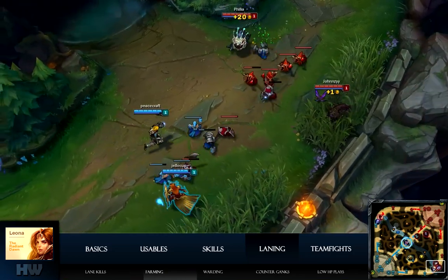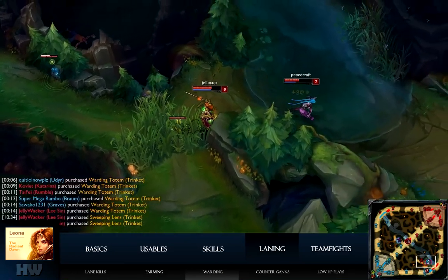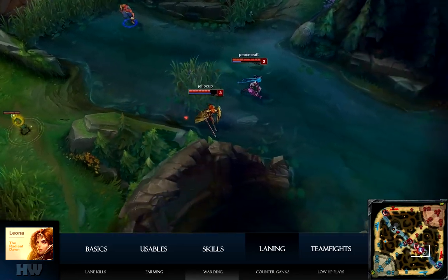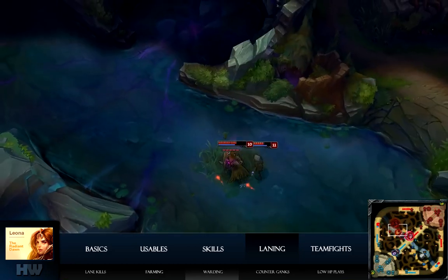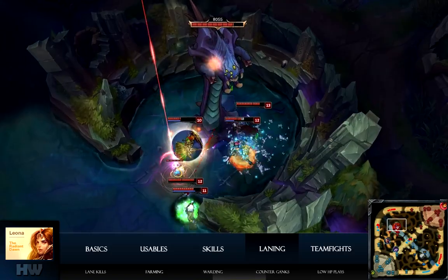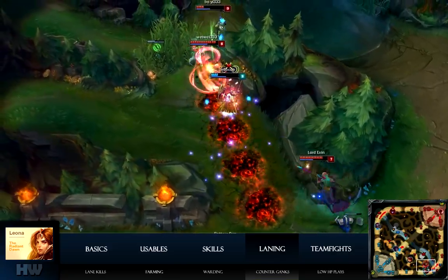Don't allow the relic stacks to sit unused for a long period of time. If you're on the top side base, keep an eye out for bottom side ward control. Ward before dragon to safely secure the objective. A pink ward or a quick trinket sweep before starting major objectives is recommended. You can take advantage of counter ganks if you own a stunlock while your AD guns them down — though because of the heal from Corki and Nami, Brand unfortunately lives.